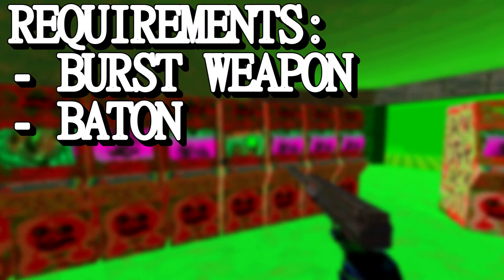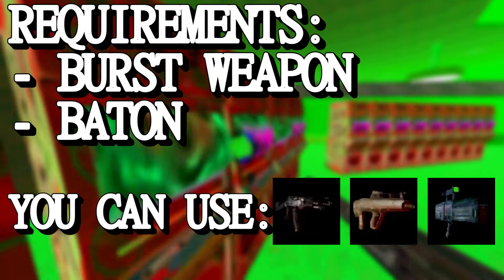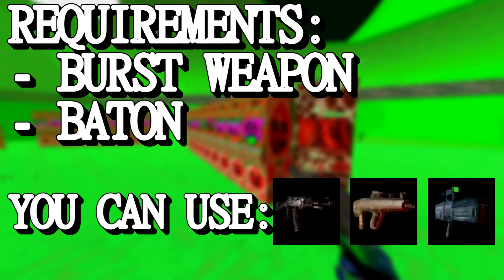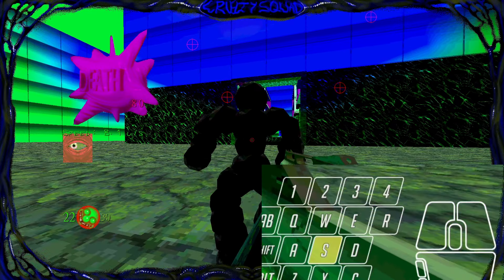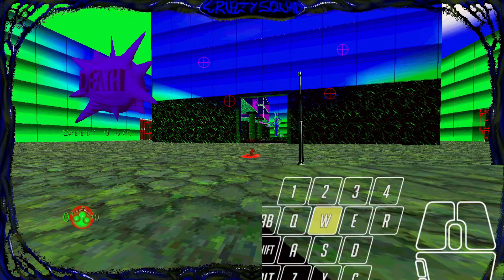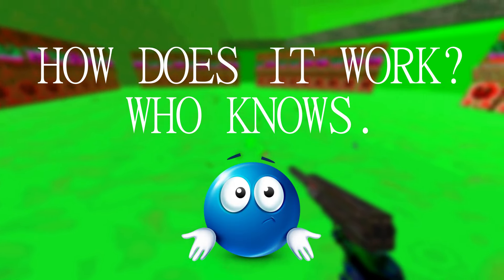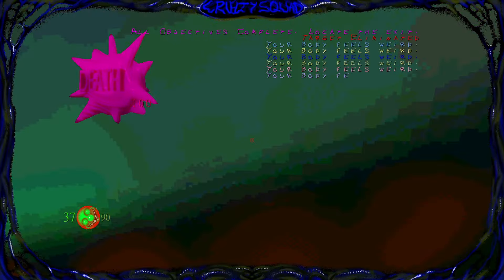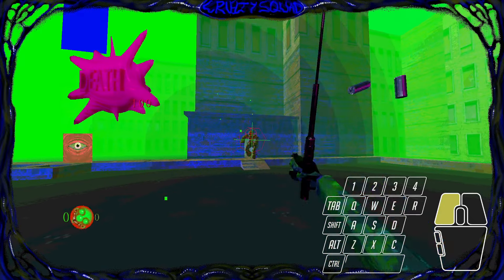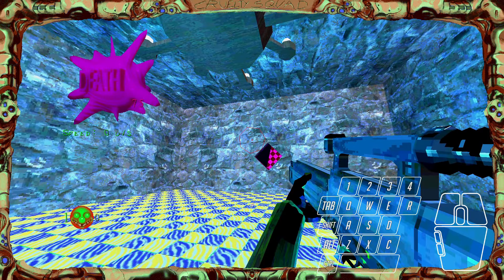This glitch requires you to have a burst weapon on hand and the baton on your other slot. The glitch works with the X-20, B-99, and Stern's M-17. To do it you simply have to shoot, continue holding M1, and switch to the baton before the burst is over. This makes your weapon deal insane damage for whatever reason — it can even kill the HQ target within two bursts. This is much easier to do with the Stern since it shoots full auto bursts. By the way, if you miss any shots while doing this glitch, your game will crash instantly.